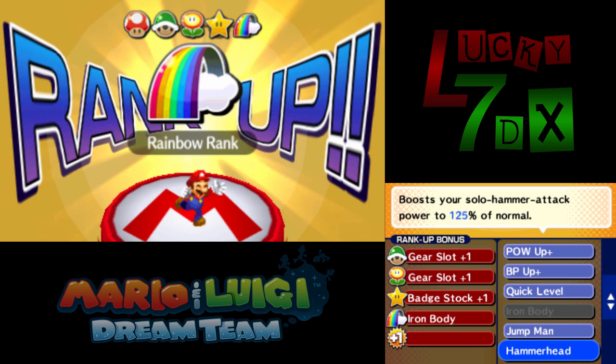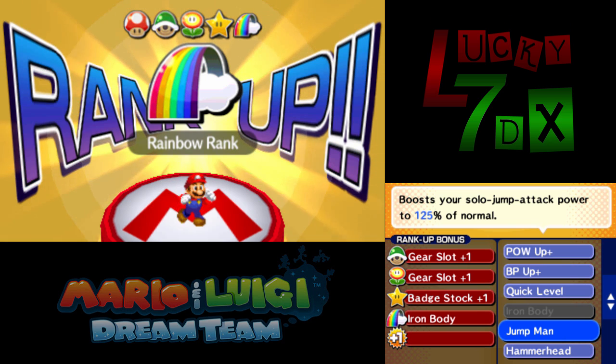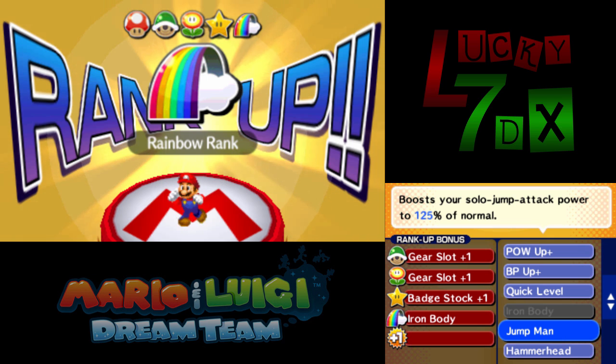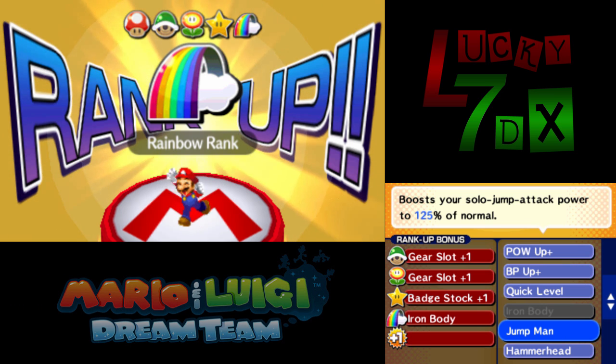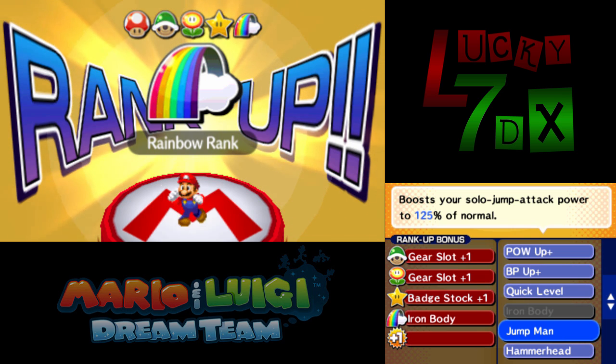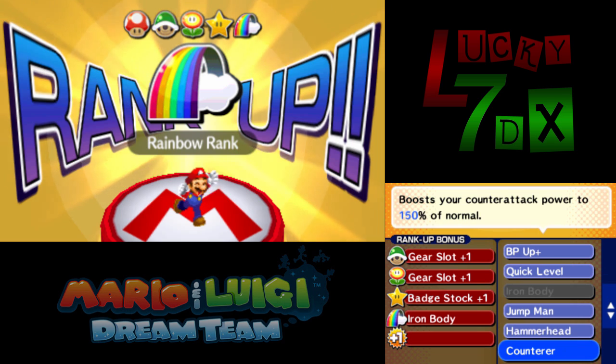Jumpman and Hammerhead boost solo jump and solo hammer specifically — keyword solo. They do not affect your Bro attacks at all. Both my bros are going to have infinite BP strategies: Mario has the Master Glove so I get infinite BP whenever I get an excellent. Because of that, there are only a couple of rare cases where solo jumps are necessary in the endgame, so it's not worth it.